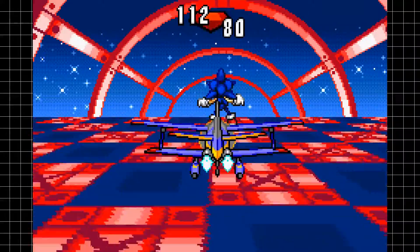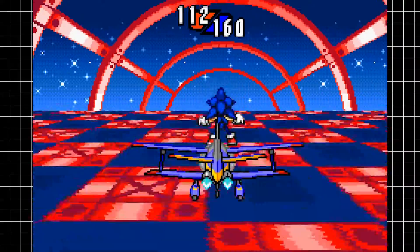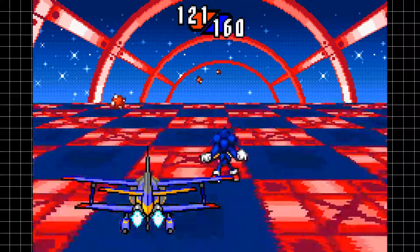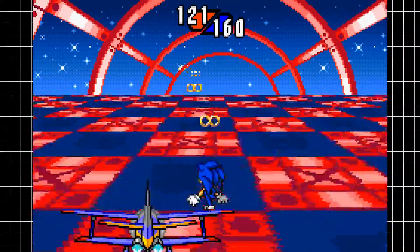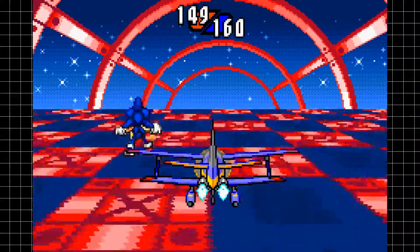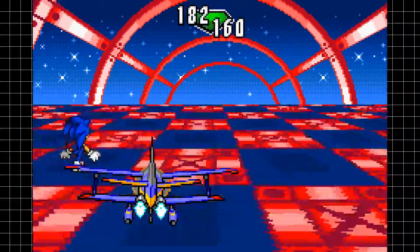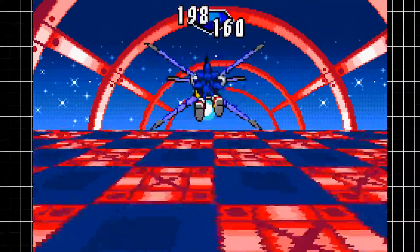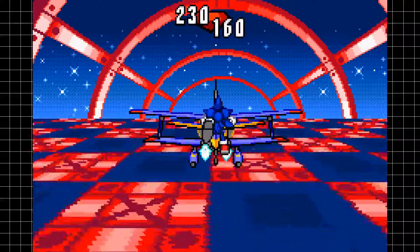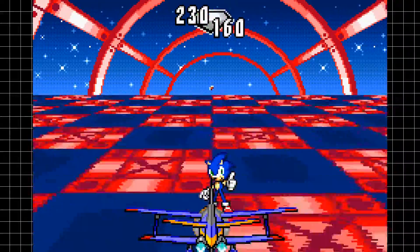You're riding on the Tornado itself. If you fly into the rings with the Tornado, the Tornado will not pick up the rings — only you, the main character, can pick up the rings. So you need to make sure that Sonic is in the way of the rings. From time to time you'll come across these giant blue floating gate things — if you go through those, you go into booster mode, basically the Tornado 2's battle mode from Sonic Adventure 1. Whenever you're in that mode you go faster, but every ring you collect is multiplied by two, which greatly increases your ring count. All in all, these bonus stages are pretty fun. They do get a lot more challenging later on.